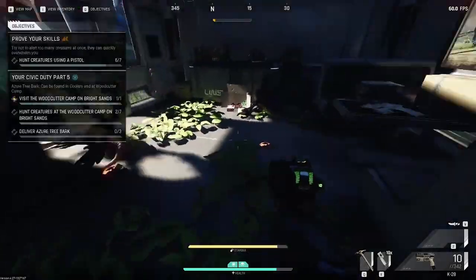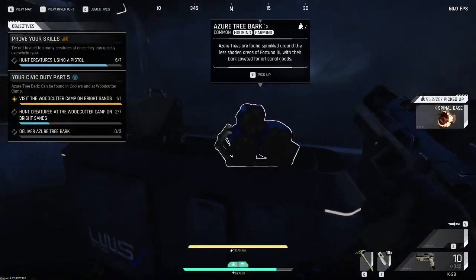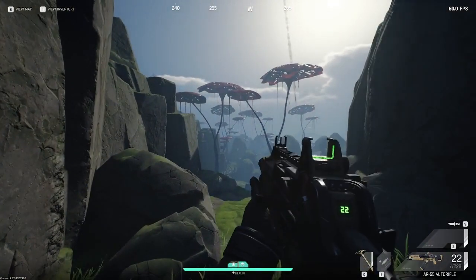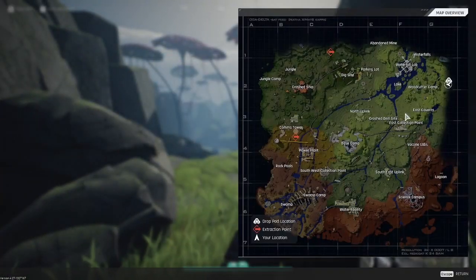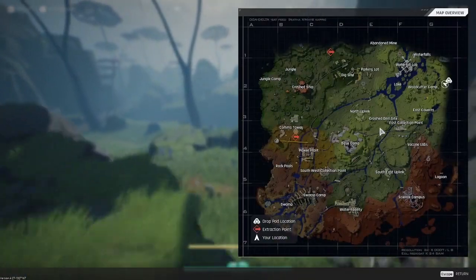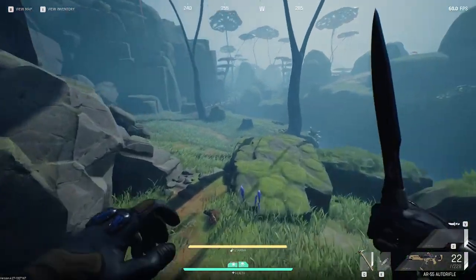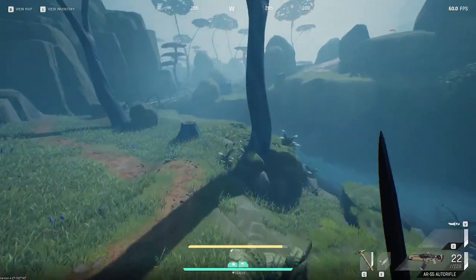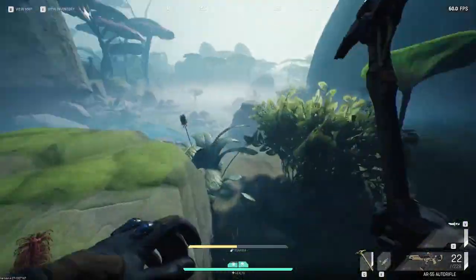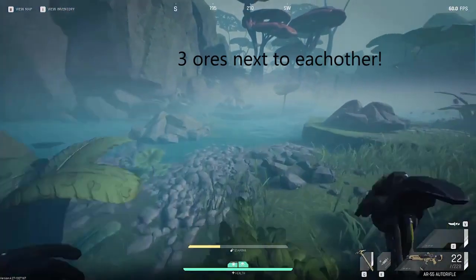You can find azure wood in the woodcutter camp and the labs area, most of the time on tables or inside of cabinets. The best way to find the blue stones you need to mine — cloudy, clear, all those different stones — is to go up to the Waterfall at the very top of the map and follow the river down. You'll find at least eight or nine different veins of ore up there.